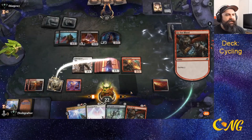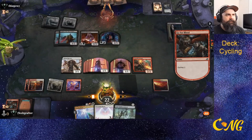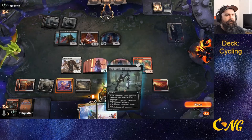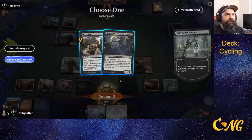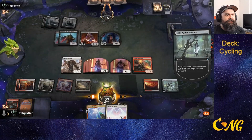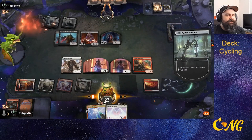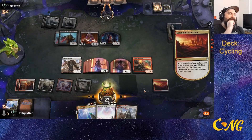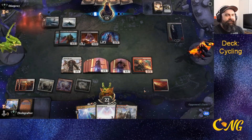We get the cycle. I'm going to play Soul Guide and get rid of the Scavenger, then crack it. Unfortunately more land. I didn't want to mill that — that's one of the things I was worried about once I put in the Excavation.